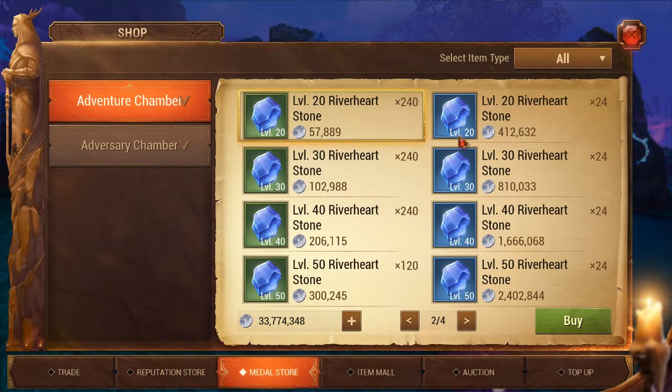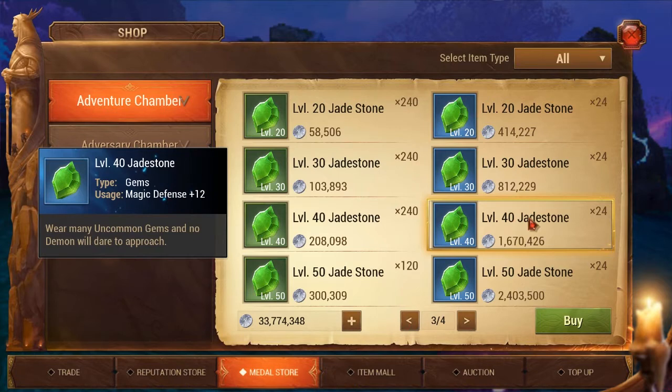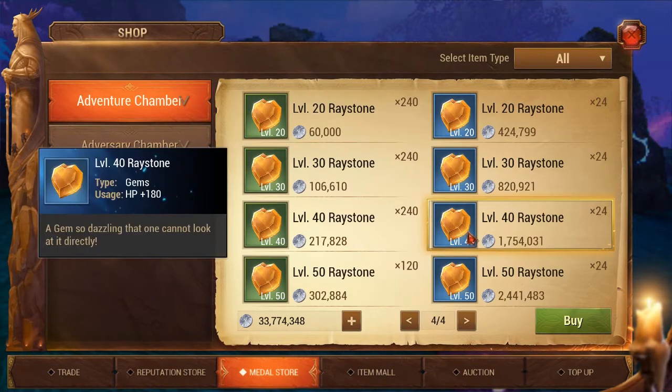You won't buy the blue defense gems unless you're a tank. Tanks will be buying these blue ones, and if you're a DPS you'll be buying the green ones. You want magic defense if you're a DPS - fill all your pieces up with magic defense. Once you get all the magic defenses filled, then you need to get all your standard attack ones.